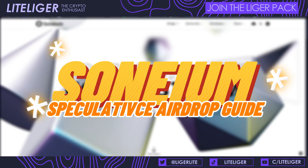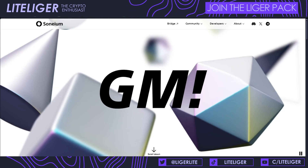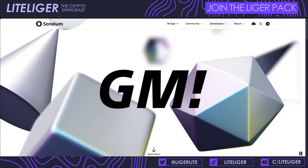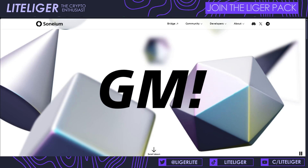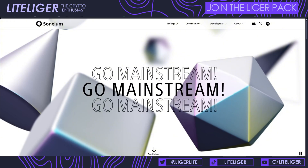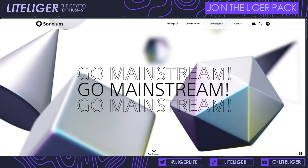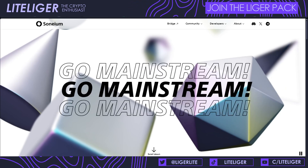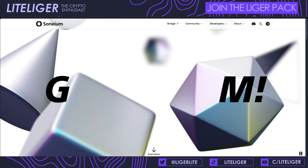What's up guys, this is Light Crypto and it's been a while since we've done a chain-specific airdrop guide. Today we're going to be talking about Soneium, which is Sony's layer two blockchain solution based on optimistic rollup technology — the same that Optimism and Base are using. Soneium is currently on their testnet known as Minato, so everything we're doing today is going to be free except one of the tasks.